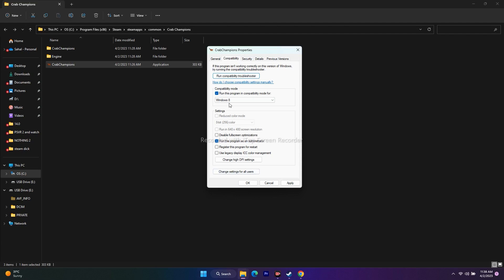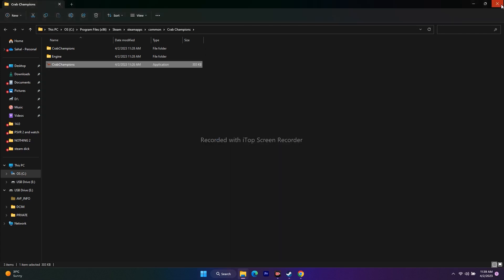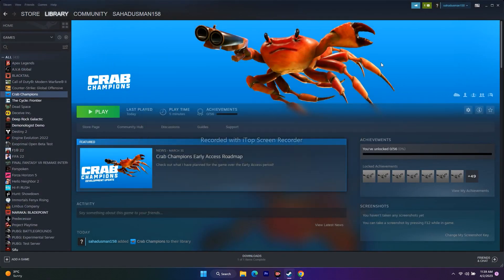Important note: if Compatibility Mode doesn't fix the issue and you're moving on to the next steps, make sure to uncheck Compatibility Mode. Keep 'Run this program as an administrator' checked, but remove the compatibility mode setting and click Apply and OK. Leaving compatibility mode on can make the issue more severe for some users.